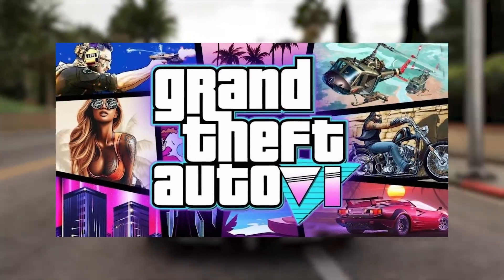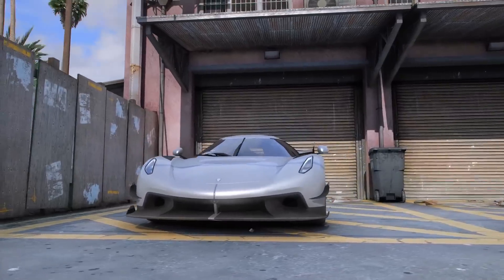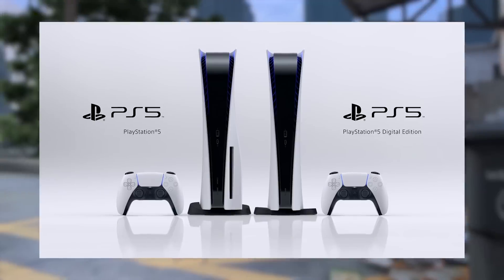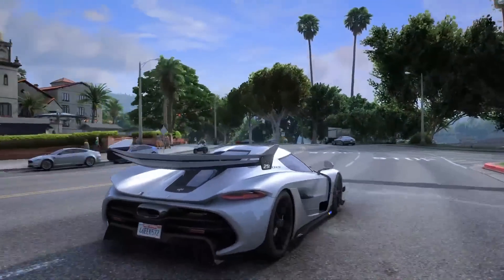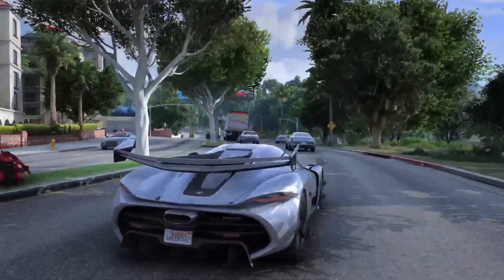In GTA 6, the switch between the main characters you're going to be playing as is going to be instantaneous, which is something we've never seen before. On top of this, they are also going to be using the power of the new consoles — the PS5 and current gen Xbox — which will play a role in how quick character switching and all these new mechanics are going to work in GTA 6.